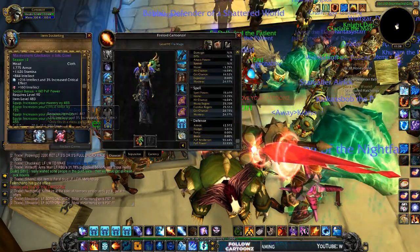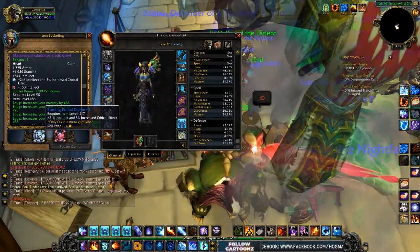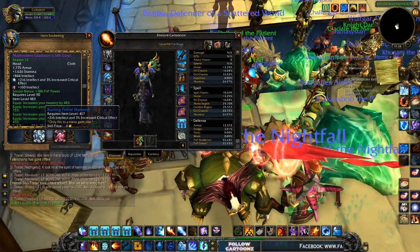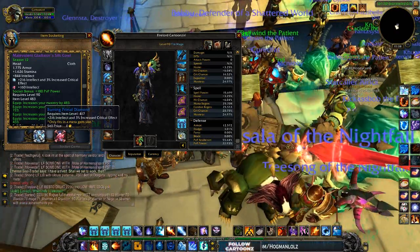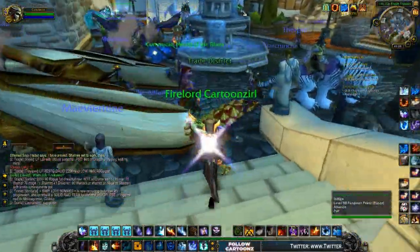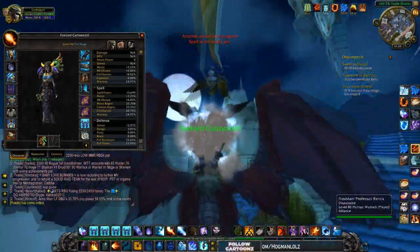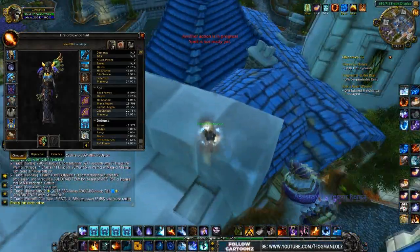For your meta gem, I recommend the Burning Primal Diamond — it's the same one as frost. It gives 216 intellect and 3% increased crit effect. Pretty solid. Once you stack up your crit, you should be hitting pretty nicely.